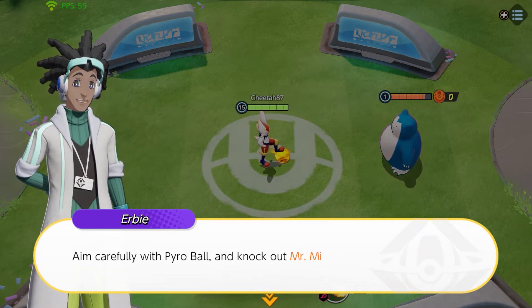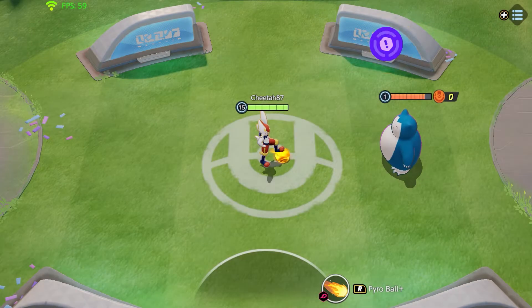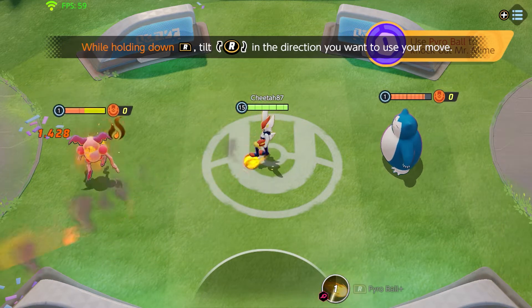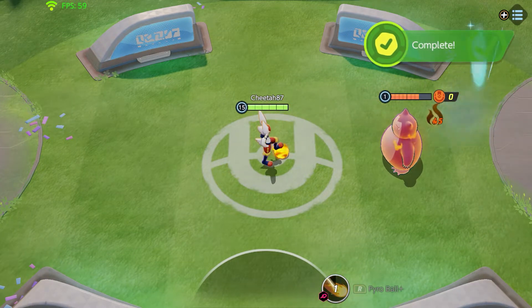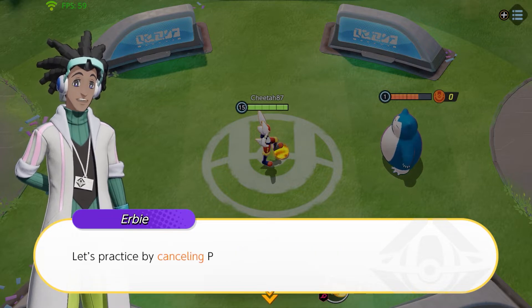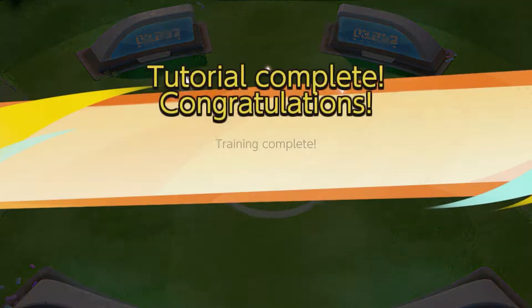I think I've already been doing this. Aim carefully with pyro ball and knock out Mr. Mime. If you want to cancel a move, press B before you let it go. Let go of R — that'll cancel your move. Let's practice by cancelling pyro ball. Easy.